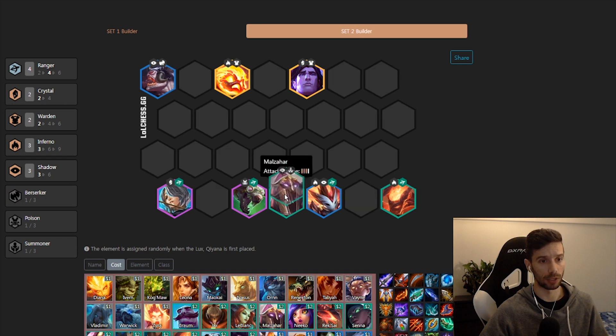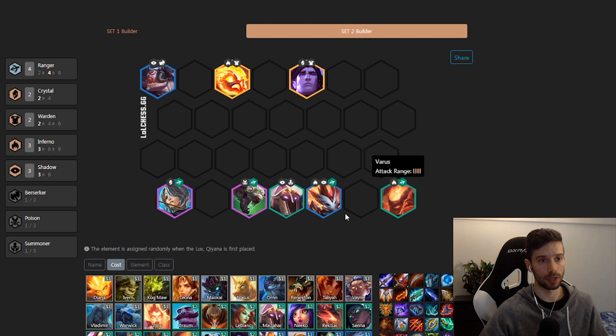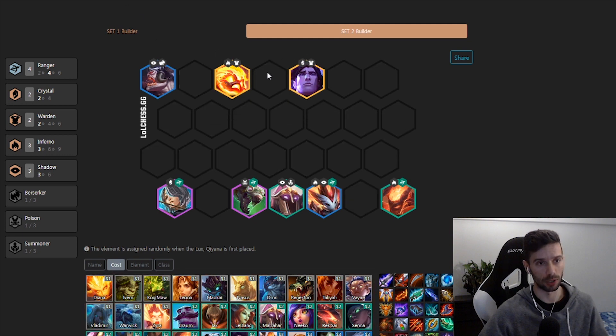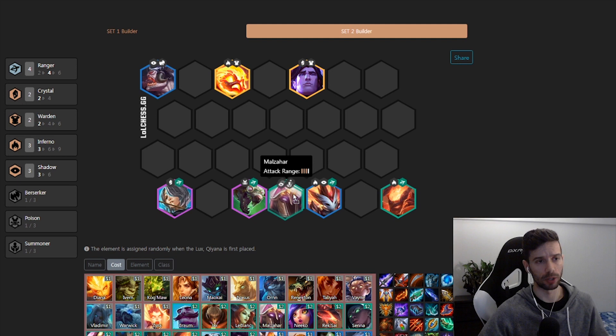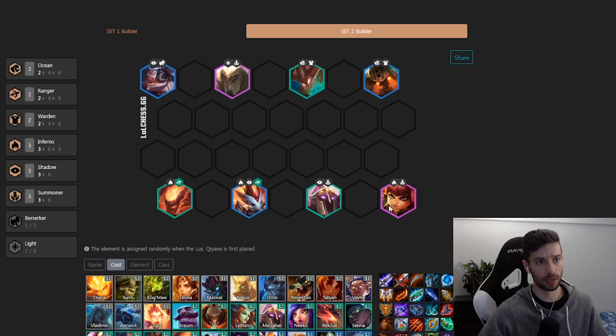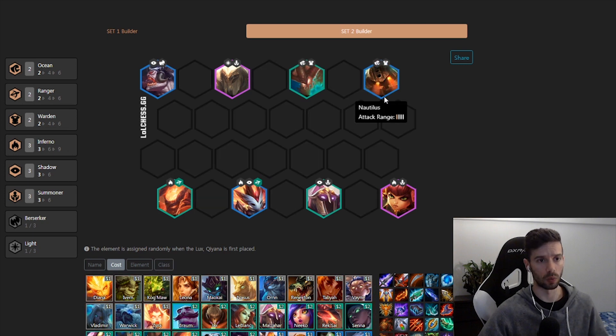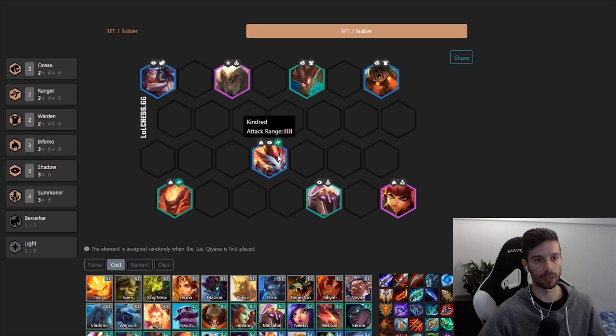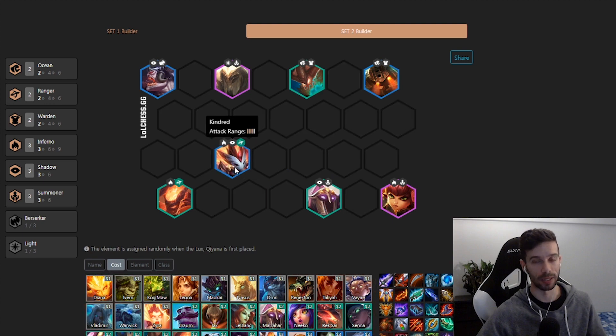For the Ranger comp, you've got your four Rangers — Ash, Twitch, Kindred, Varus. You'll eventually be looking to add in a Moon with Taric, but use any Wardens in the meantime to keep Berserkers at bay. You can run Shadows, Mystics, or Poison — whatever you're finding along the way. For the Shadow build, it's a standard Shadow Summoner Ranger Inferno build with lots of good synergies. With Seraphs and Rabadon's, you're trying to put your Kindred right across from the Olaf — and it will one-tap him.